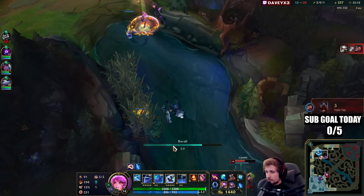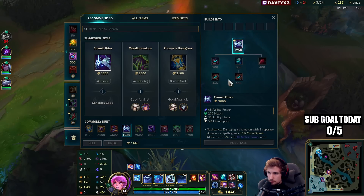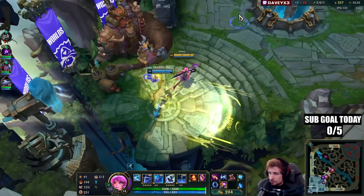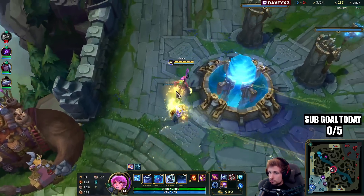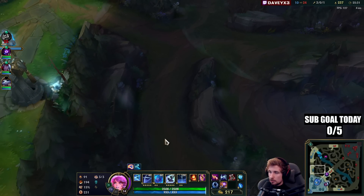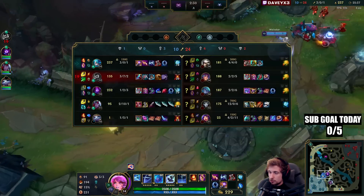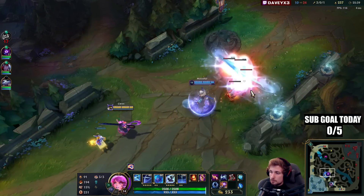I need to back because of the turret in mid lane. It was very unclear if we could fight there because there was no vision — a huge lack of vision in the jungle. There's no way I could have seen if we could fight safely. If I went in and Jhin showed up, it would be done — I would die as well.